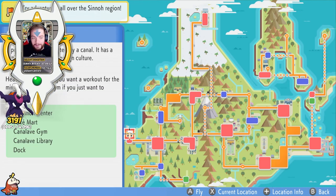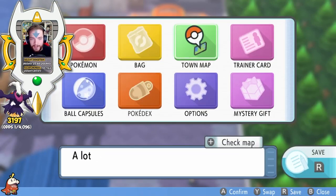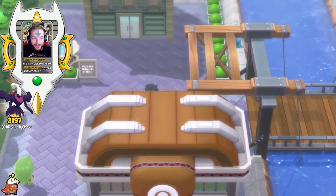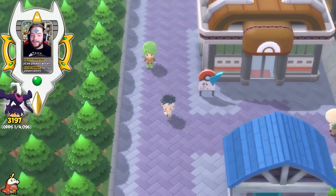Once you've obtained the Member's Card item, go ahead and make your way to Canaleve City, which is the city all the way to the left. Go ahead and make your way across the bridge, and you're gonna want to come down here and talk to this sailor.